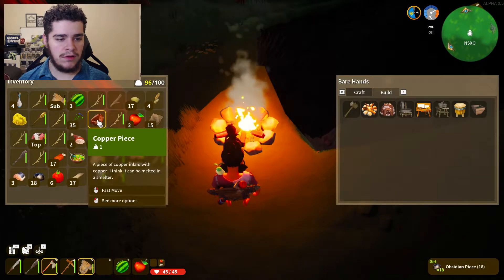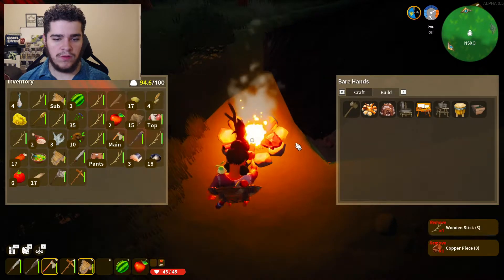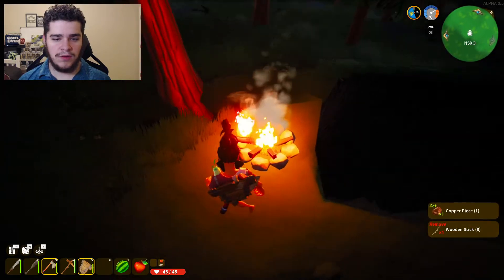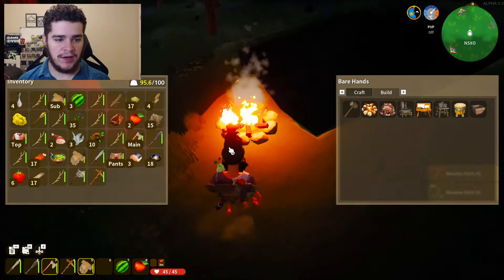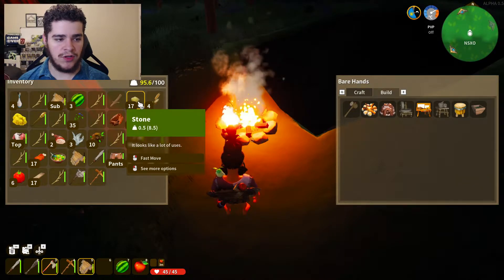Okay, nothing happens with the seed. Let's do copper — more wood. What happens if I pick it up? Or not. Nothing happened. Let's just put stuff on there to burn things — which is pretty cool.